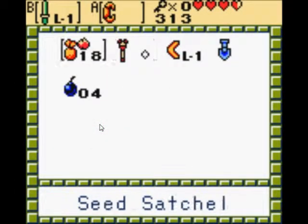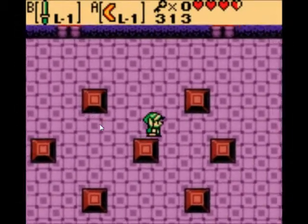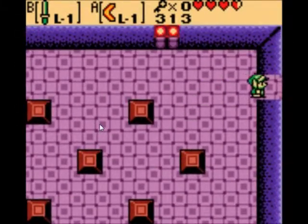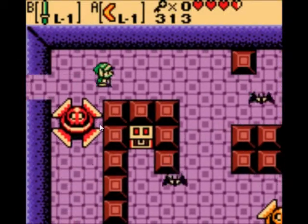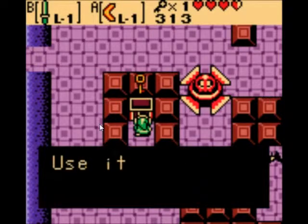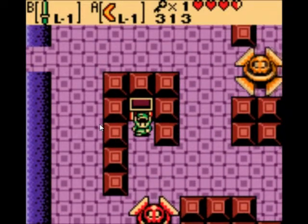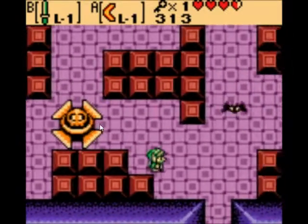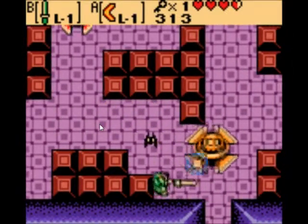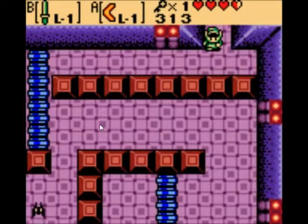Get the boomerang out — that's more helpful against snakes. There's an easy puzzle here: you just have to make it symmetrical and the door unlocks. This place has spiky things of evil doom — I don't know what they're called, they're just blades with a skull in the middle and they hurt a lot, so don't hit them.